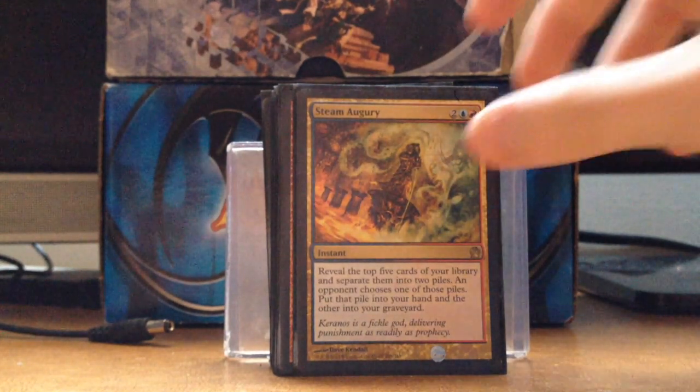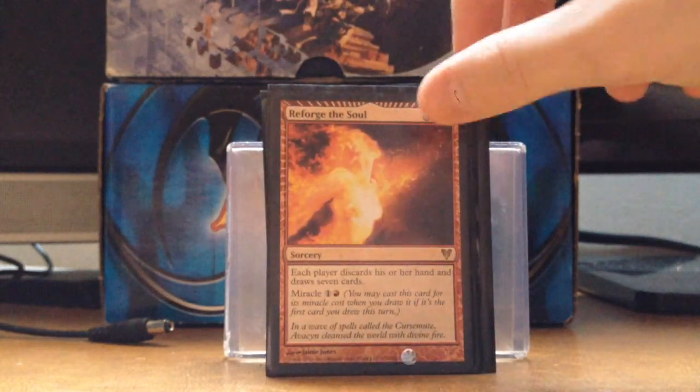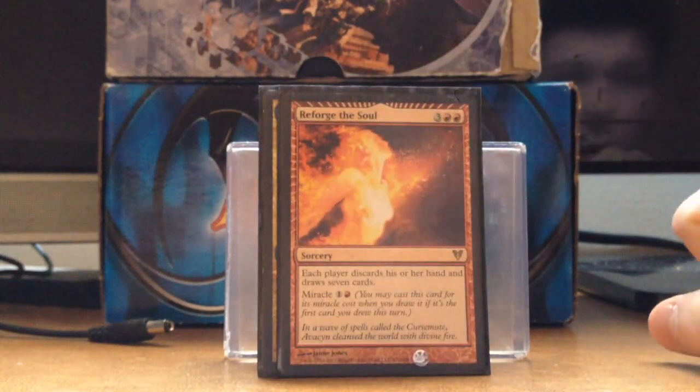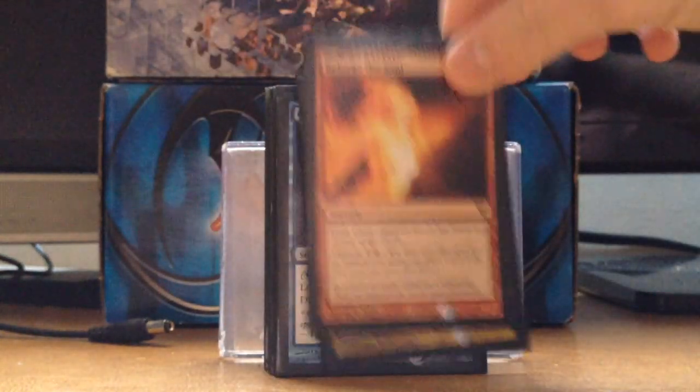Steam Augury is like the reversed Fact or Fiction — I like it and it's pretty cheap, instant speed. Reforge the Soul is another Miracle cost — it's kind of like a Wheel of Fortune. I don't have one of those but I really want one. So I got this.